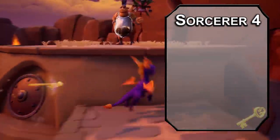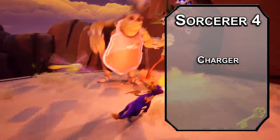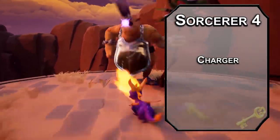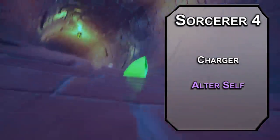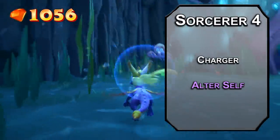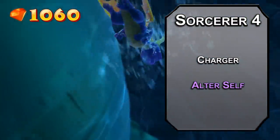4th level sorcerers get an ability score improvement or feat. The Charger feat lets you ram people, making a special bonus action attack after a dash action on your turn. That special attack deals an extra 5 damage, or if you want to shove someone it'll push them 10 feet instead of 5, so you can bully people off a cliff. To hit a little bit better, use Alter Self to give yourself some horns that deal 1d6 piercing damage — magical, with plus 1 to attack and damage rolls for an hour depending on your concentration. You can also use this for an underwater adaptation to breathe underwater and swim, or to disguise yourself.